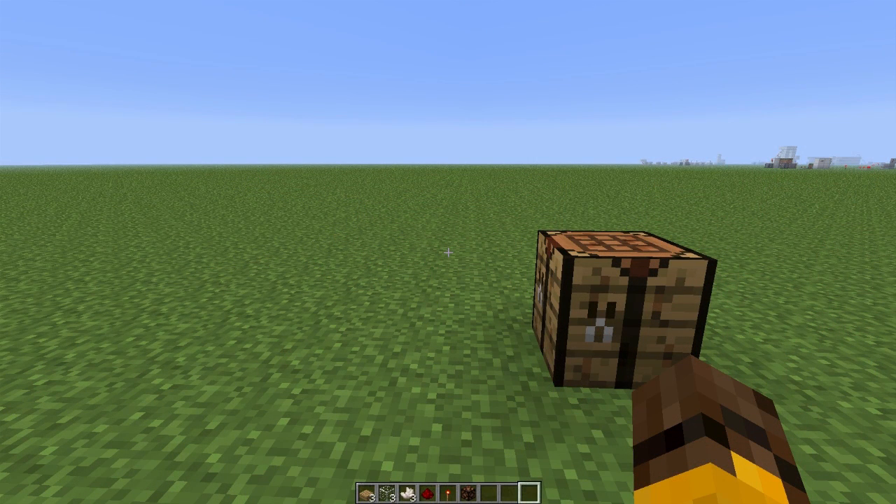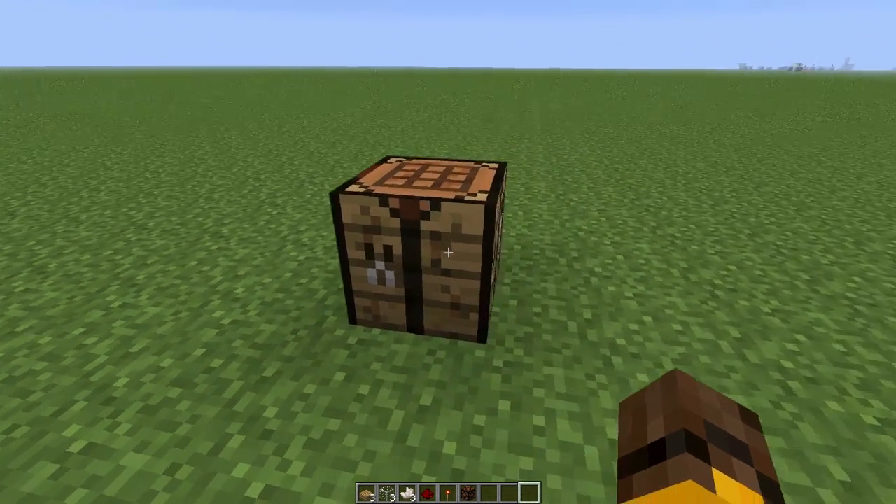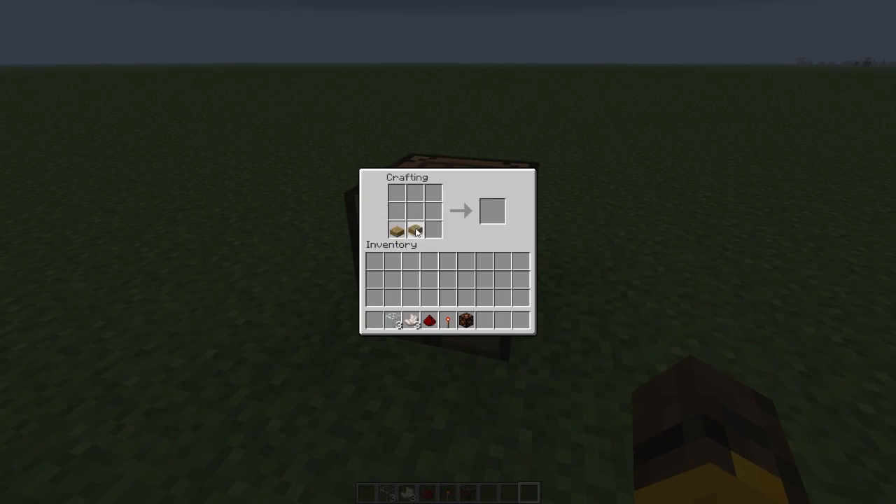The first thing we're going to have to do is obviously craft the daylight sensor. If you don't know how to do it, I'm going to show you right now — it's pretty easy. It's three wooden slabs on the bottom, three nether quartz in the middle, and three glass blocks on the top, and you get your daylight sensor right there.